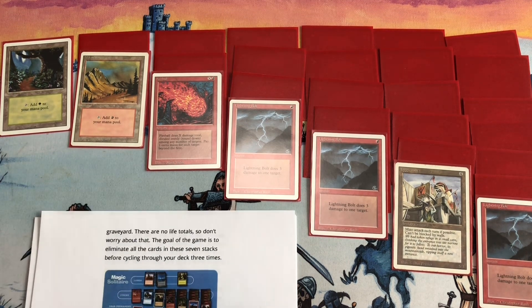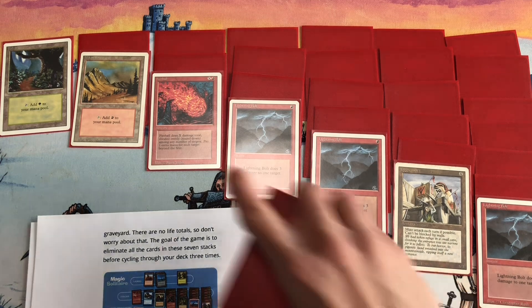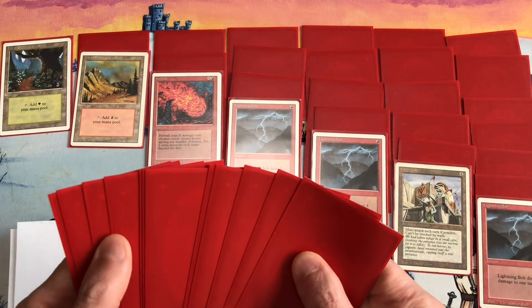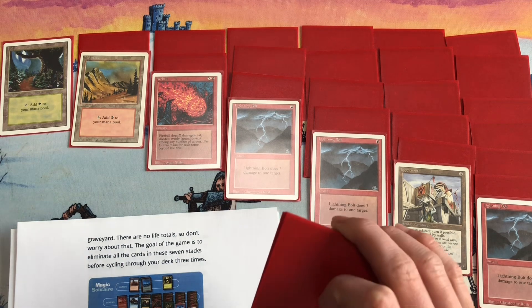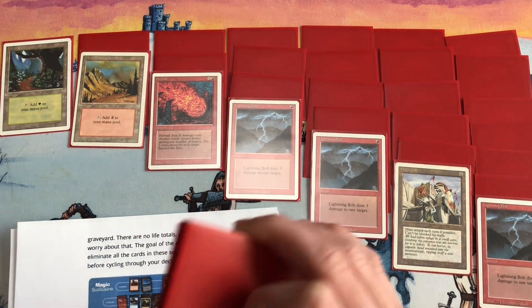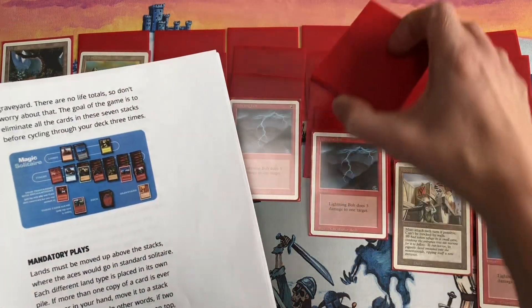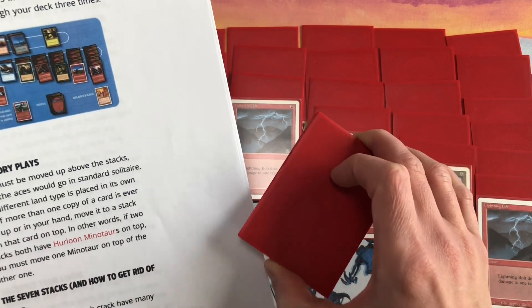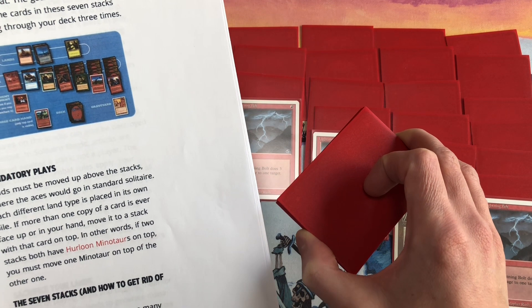So this is your solitaire deck. There are no life totals, you don't worry about that. There's a graveyard. The goal of the game is to eliminate all the cards in these seven stacks before cycling through your deck three times. With a 40-card deck we're left with about 12 cards, so you'd only get to go through the deck three times. They probably want you to use a 60-card deck. The mandatory plays: move lands up to the top of the stack where you'd put the aces, and each different land type gets its own pile. If more than one copy of a card is face up, move it to the stack with that card on top — for example, if two stacks have Hurloon Minotaur on top, you must move one Minotaur to the other.